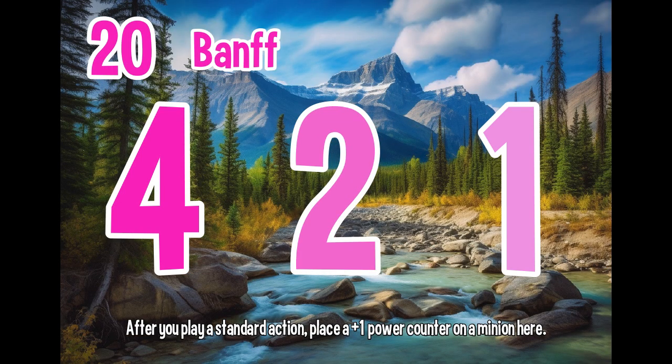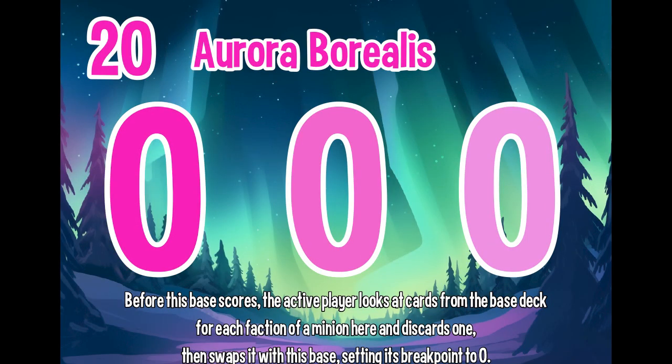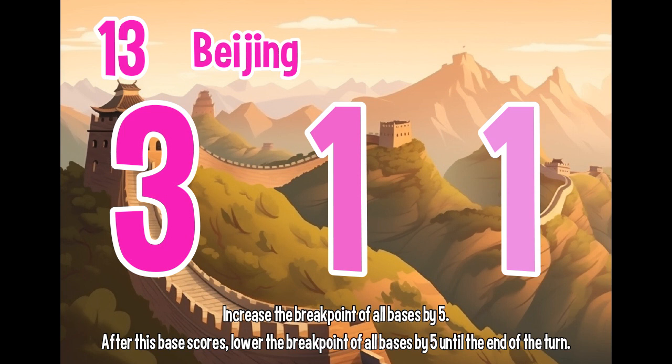Most players see a 3-1-1 and a 4-2-1 and automatically go for the more VP. Beijing puts a stop to that by literally building a wall. Beijing has a low breakpoint of 13 but it pushes each base in play by 5, including itself. However, when it breaks it will lower the breakpoint almost like the base is a monster, creating a double end swing. This gives you more room to establish your engines while creating efficient double scores. This is one of my favorite bases to come out as a replacement base on my turn because it can completely change what your rival is doing — they're expecting to target a base in play but can't now because they need an extra five. It's great for Aurora Borealis because you can choose the double score if it comes your way.